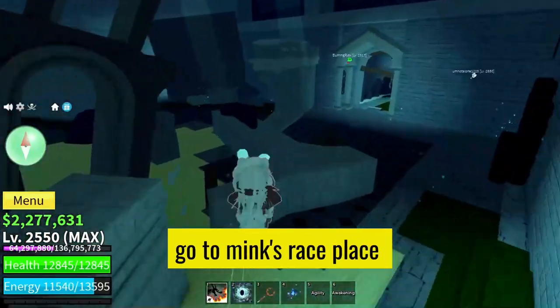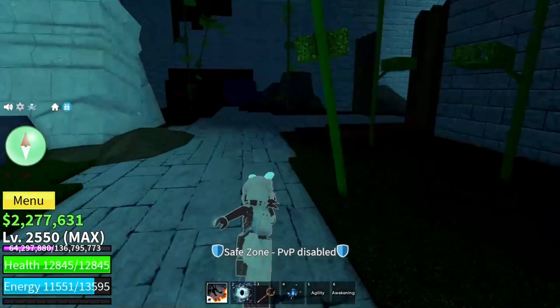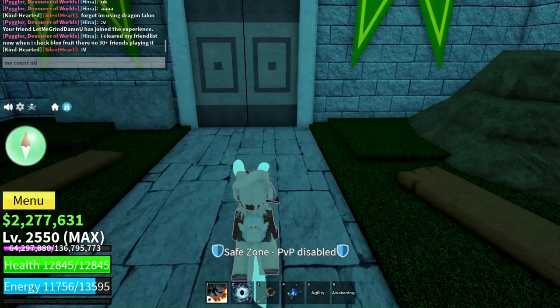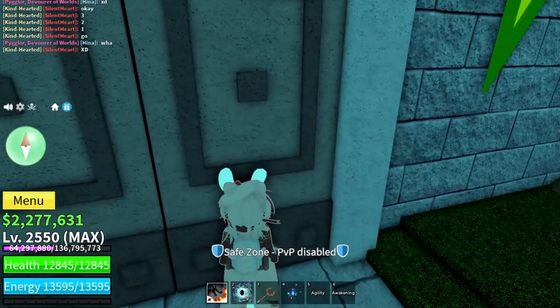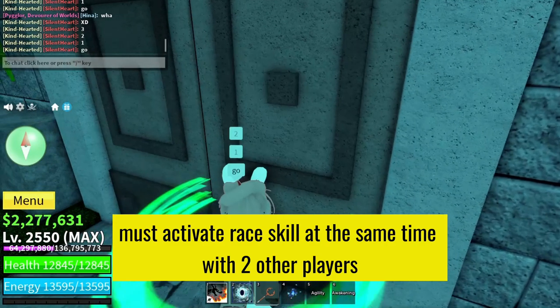Now locate the entrance. It's time to delve into the heart of the challenge. Coordination is key — synchronise with your buddy by hitting T at the same time. Count it down. Timing is everything.